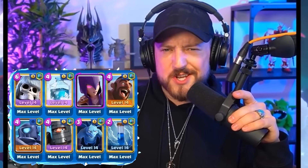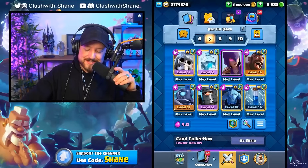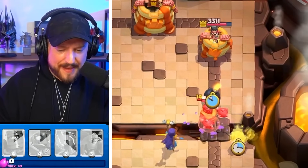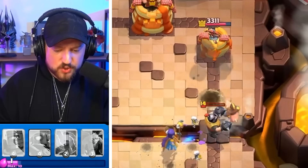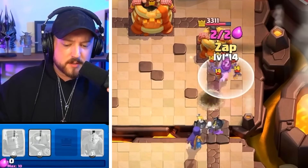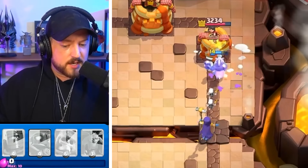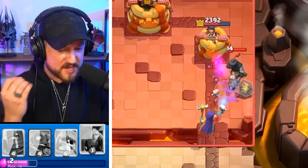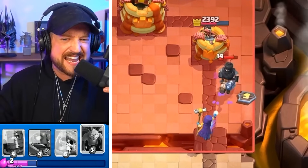And what better way to celebrate Frozen Peak than with a Frozen Giant Skeleton Hog deck? I'm sorry for this deck. If we can actually destroy that Mega Knight and go Hog Rider here — does the power of the Giant Bomb destroy it? We destroyed the Hog Rider! Hog Rider goes in there. The Witch surrounds and overwhelms the Dark Prince.